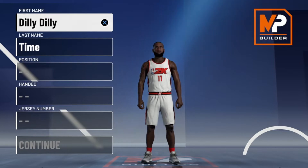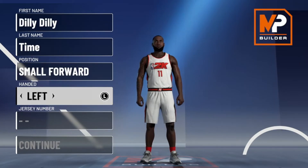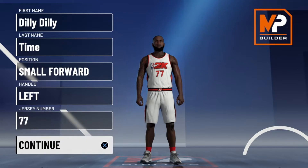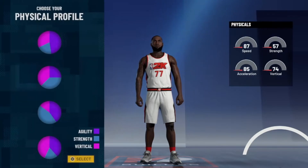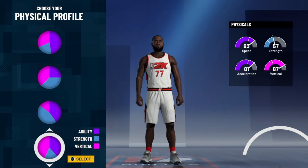Let's dive right in guys. The position is small forward, left hand, as you guys already know, and you already know what jersey number we're rocking with. Moving on to the pie chart, we're going to go ahead and choose the yellow and red pie chart. The attributes I like to go with are the vertical and speed, but you guys can do whatever you want.